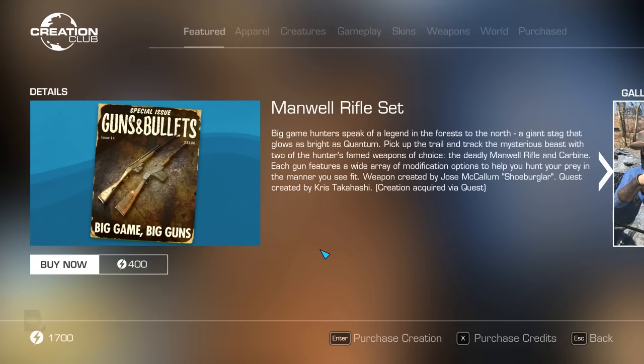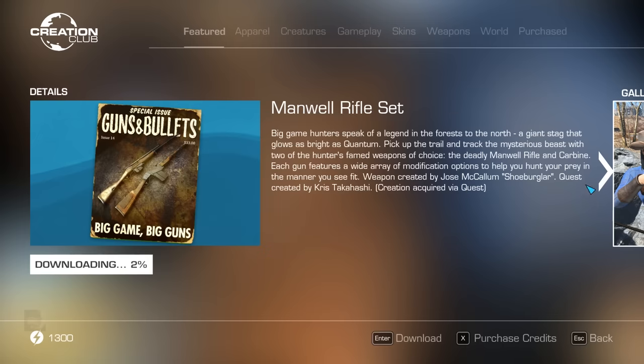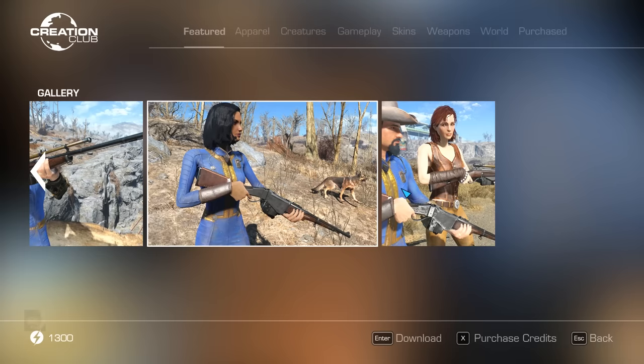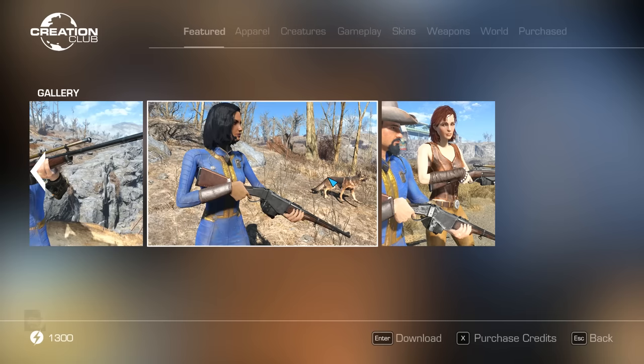Each gun features a wide array of modification options to help you hunt your prey in the manner you see fit. Weapon created by Jose McCallum. Quest created by Chris Takahashi. The Manuel Rifle Set is going for 400 credits, but is it worth it? Let's find out.